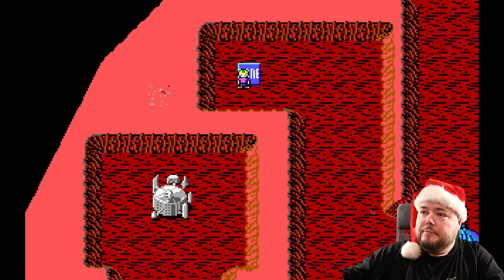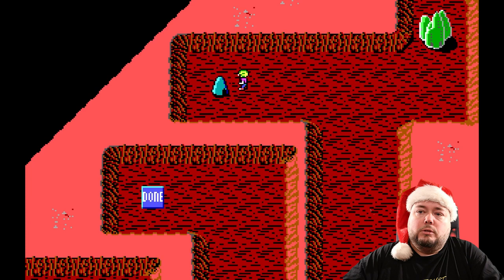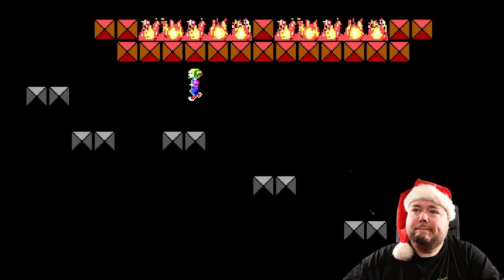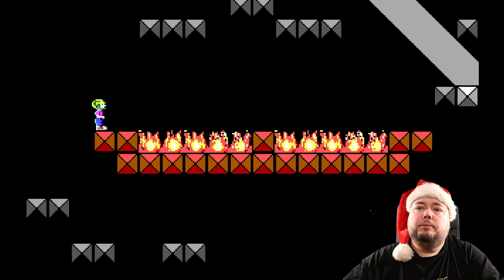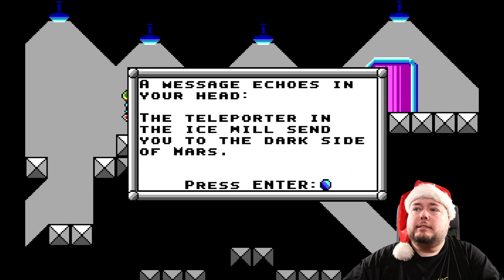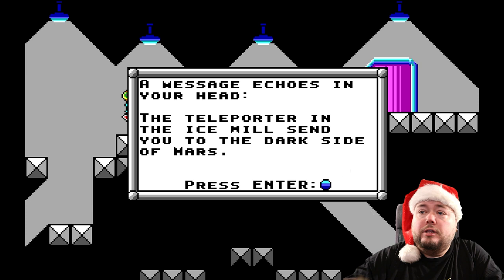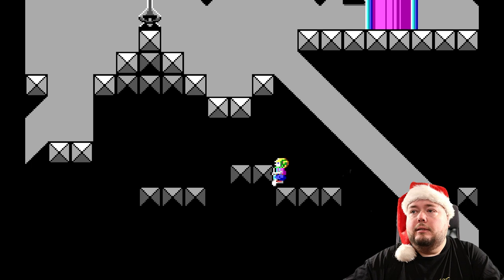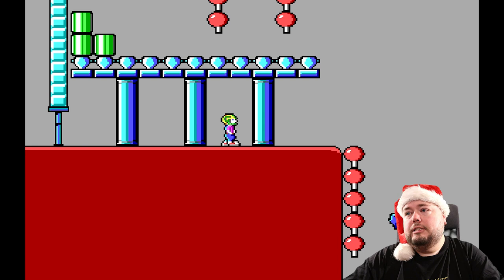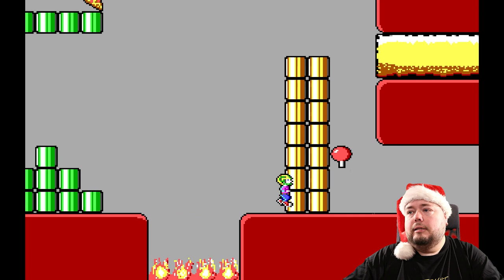Now I can use the pogo stick to bypass that entire challenge. Then I get up here and it says: 'A message echoes in your head — the teleporter in the ice will send you to the dark side of Mars.' That's a message on how to get to the next major level. Right after you finish that level, you get to the dark side of Mars.